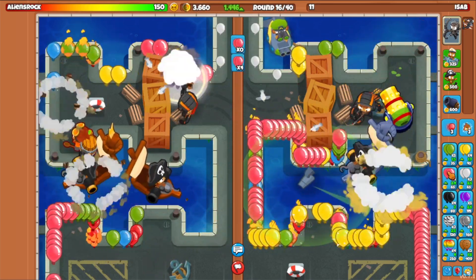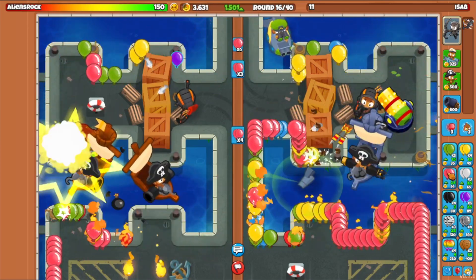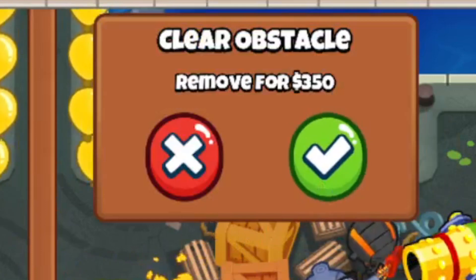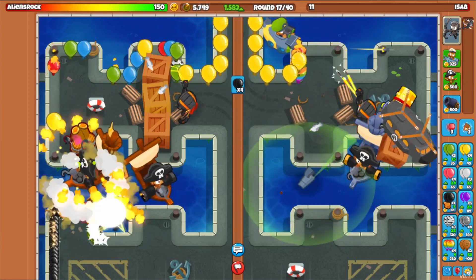Look at that — round 16, 1.5K eco! I don't even know if it's going to be possible to kill someone early. Also, can you remove these crates? Yes! Let's do that — $350, that's probably worth it. That's a lot of space for bomb towers — bomb shooters.